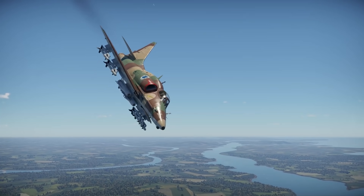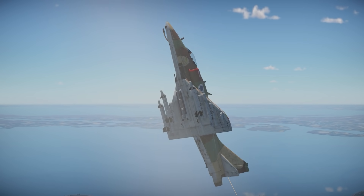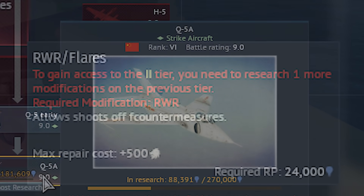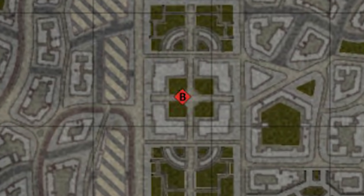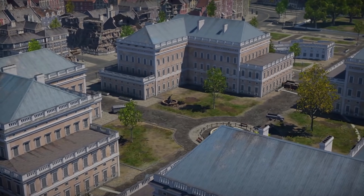The A4N on the Israeli tree fires off one side of its Shafirs first instead of alternating. There's a typo on the modification card for the Q5A — who needs countermeasures when you have F countermeasures? On the Sweden ground forces map, the B-point icon isn't in the centre of the building complex. It's probably just for balance reasons so you can defend the cap from the corners while still being on the point, but aesthetically...